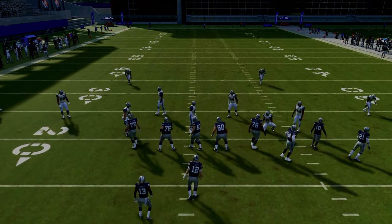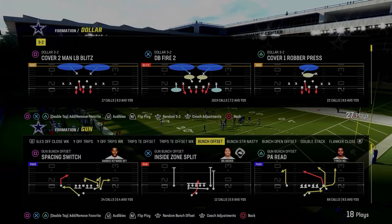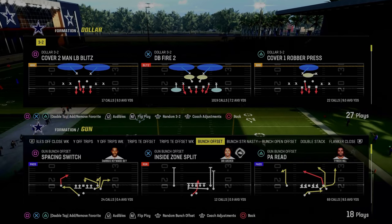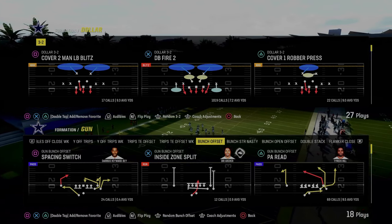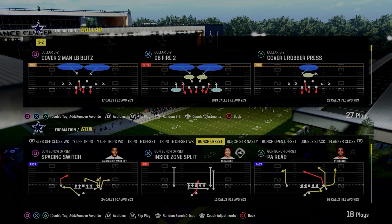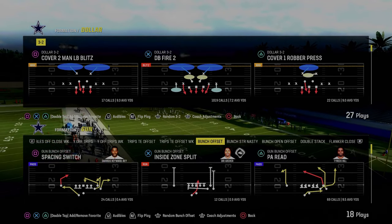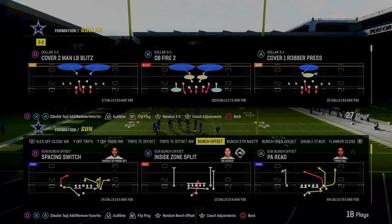We're going to go ahead and talk about some other things and strategies for defending gun bunches, like audibles, abilities, all of that stuff. I'm in dollar here today. We might show you some stuff out of other formations as well. If you want to get my entire dollar three two defensive e-book, I will leave a link to that in the description. By becoming a patron member, you get access to all of my offensive and defensive e-books. We have a ton of really in-depth material in there in terms of how to build offensive and defensive schemes, how to really master them, and how to use different types of adjustments to stop some of the best offenses in the game. We have over 15 different offensive and defensive e-books, and our dollar three two is completely up to date. If you guys want to take your Madden game to the next level, join the Patreon link in the description below.